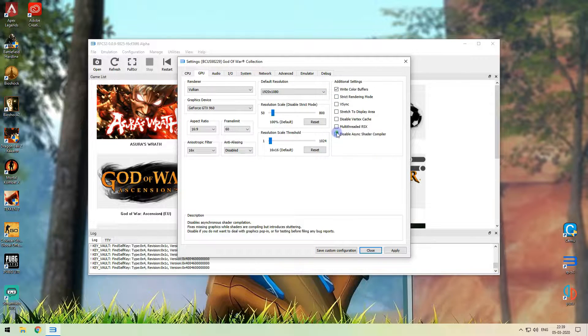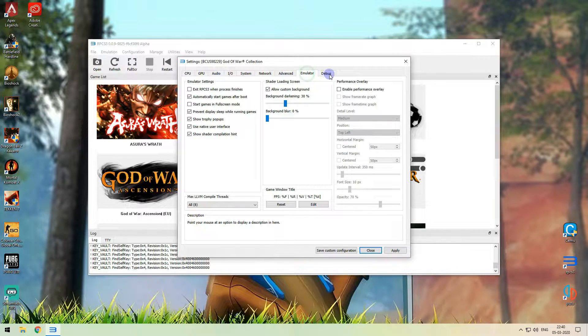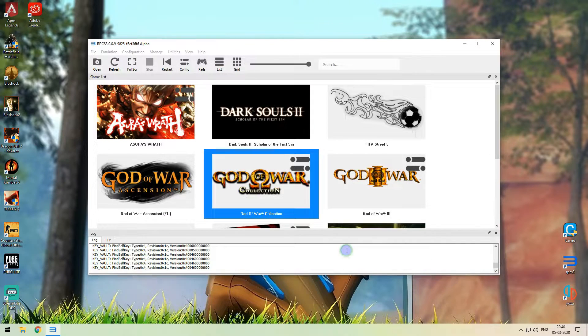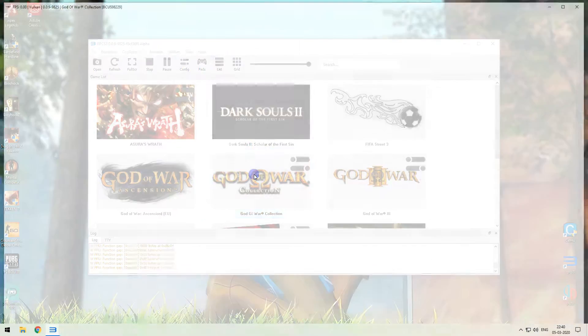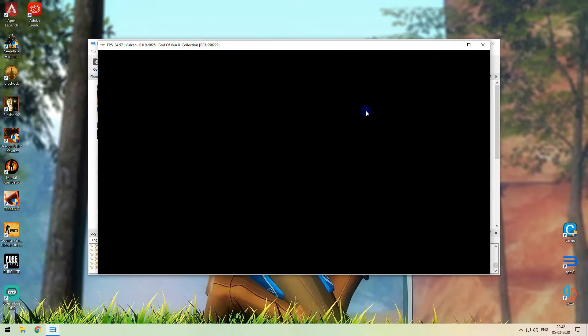First, we will set the Vulkan renderer. The default resolution is 1912. If you want to set the settings, put it on the recommended values. From the previous video, you will find the options. If you want to know the complete setup, I will put the link to the video in the description so you can get an idea of the full configuration.